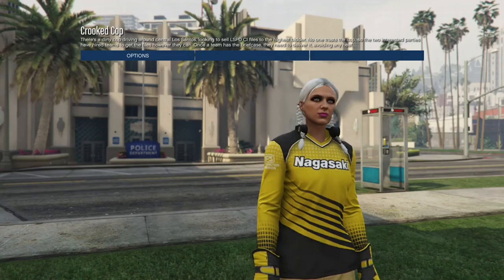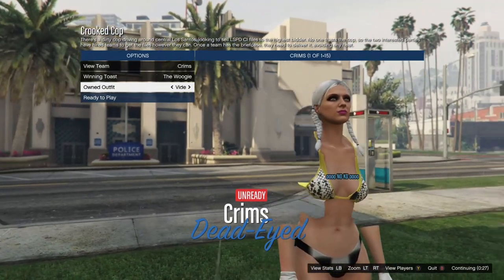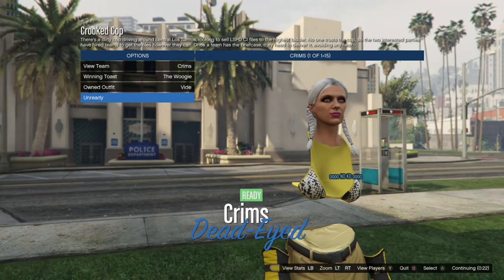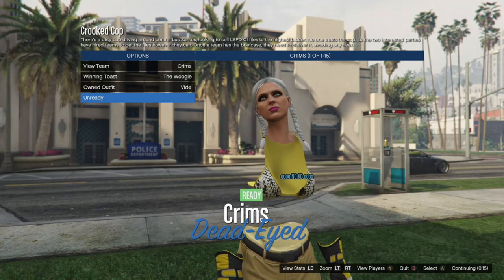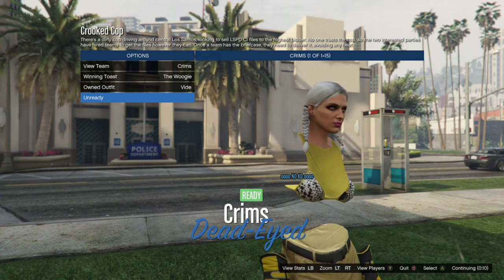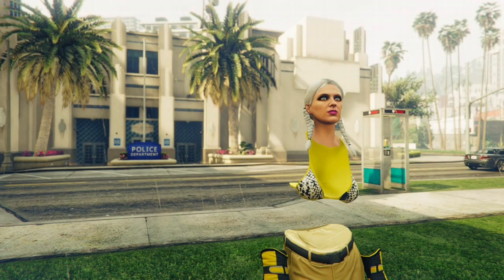When the job loads up, go to Owned Outfits and hit right on the D-pad just once — you should get the modded outfit. Hit right only once. When you get this outfit, ready up and tell your friend or the random to ready up too. When you load in you should have the yellow joggers with an invisible torso, just the bikini, racing gloves, and I think sports shoes.